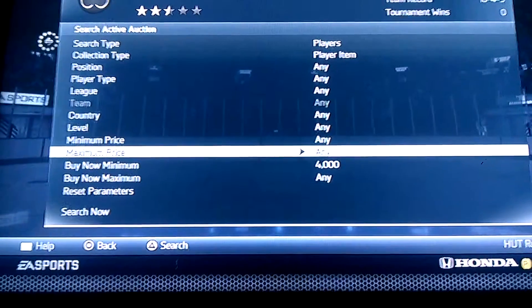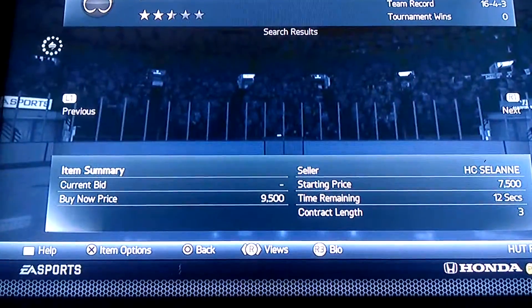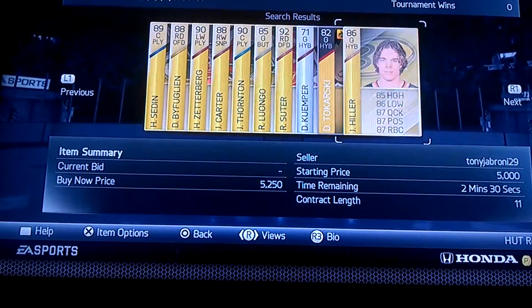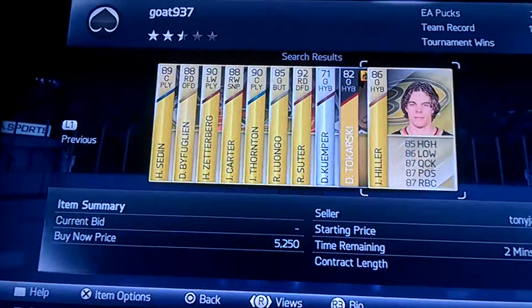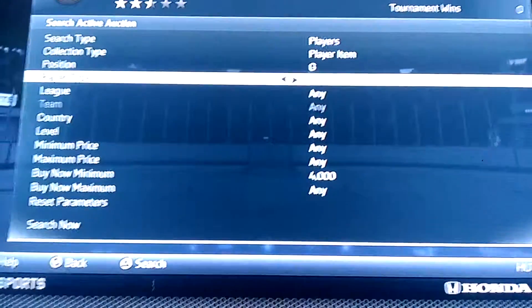We eliminate all the bronze players and pick the last player on the second page — there's 10 — and the 20th player is Jonas Hiller! Some goalie controversy in this HUT Roulette series. That's interesting. Let's go ahead and buy the cheapest Jonas Hiller on the market.